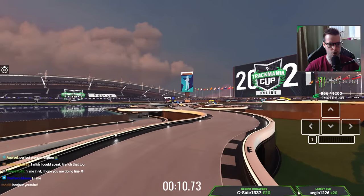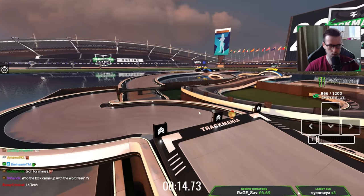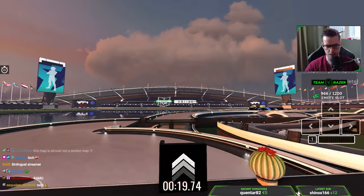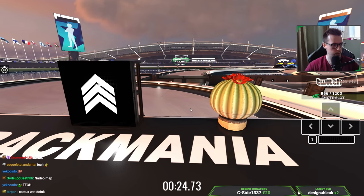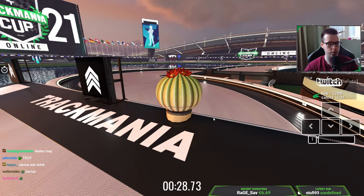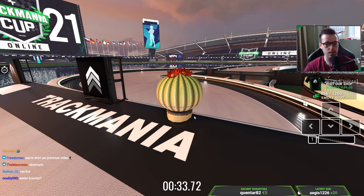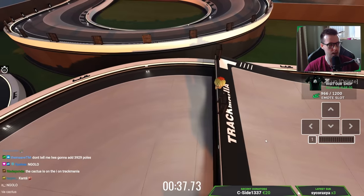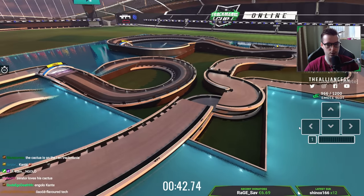All right, we have a start. There's a cactus here. This one got famous at last year's Zerator Cup, because there was a map called N-Golo. And there was a cactus right at the end before the finish. And that's why this cactus has now solidified itself in the Zerator Cup maps.